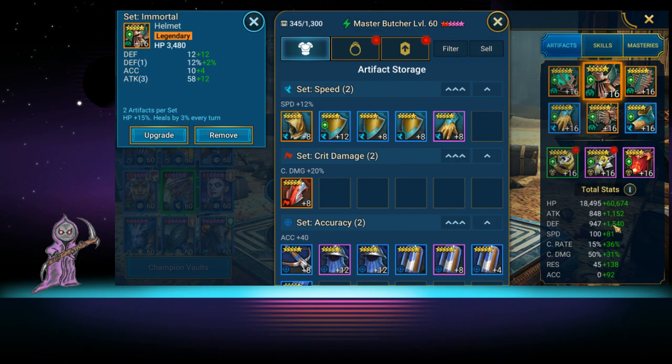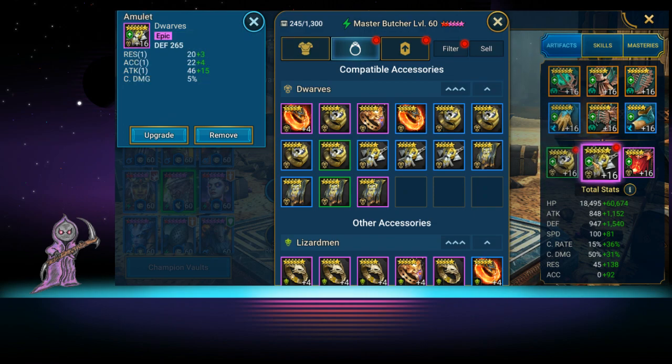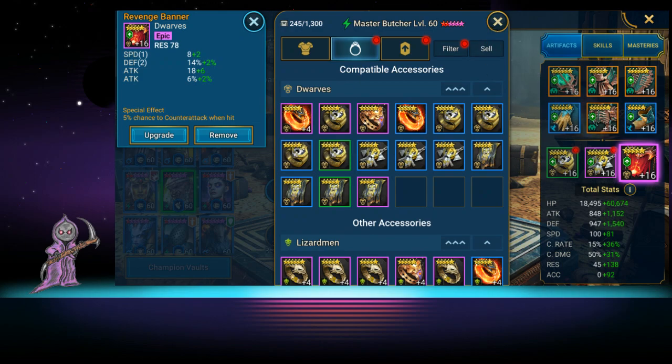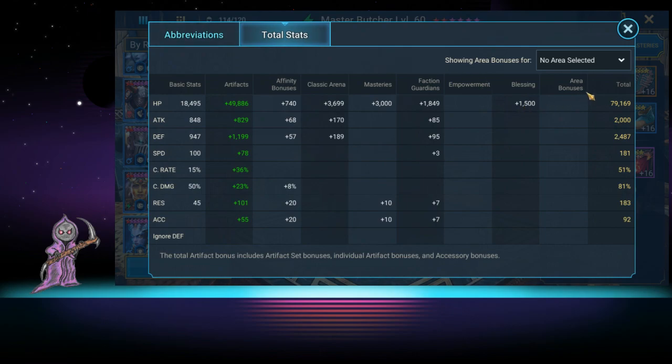He's at 81 extra speed, but it's all from small pieces — this one has 18 speed just from his glove, 13 from his chest, and we don't even have a speed boot on him; that's plus nine. He has an HP boot, chest, and glove, so he's got a lot of HP going on. He's also got an HP ring, a defensive amulet, and resist on the banner with some more speed. If I wanted more speed, I could switch one piece and easily get around 220-230.